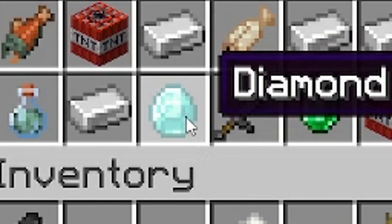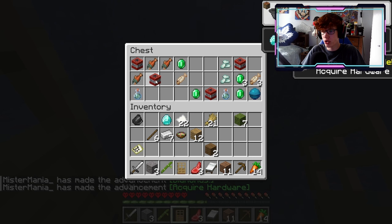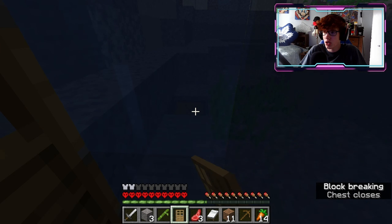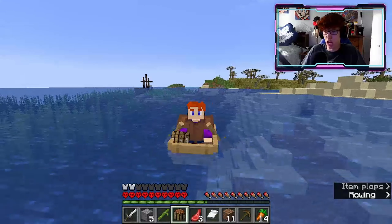There it is! We have diamonds, an iron sword, some iron, TNT, emeralds — let's take it all. Let's actually get this chest as well because it might be very useful. Our first diamond has been acquired.